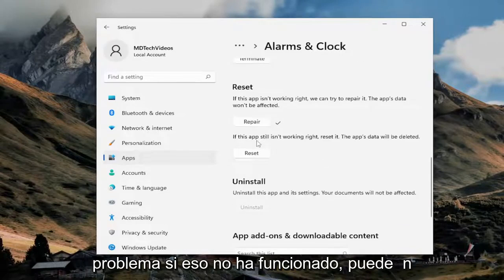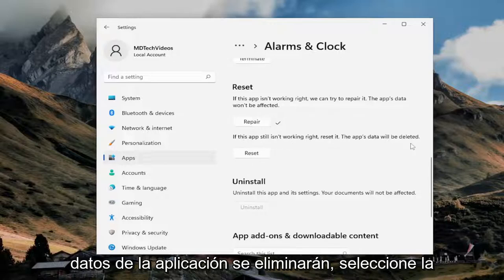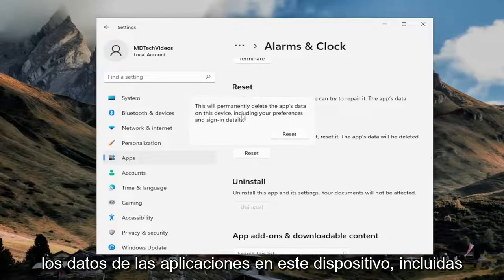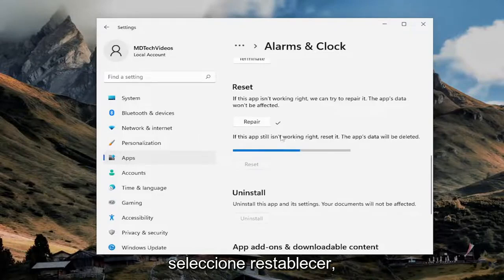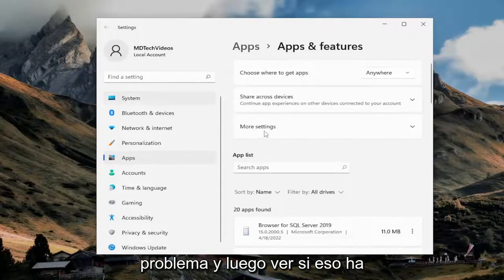If that has not worked, you can select the next option — if the app still isn't working right, reset it. The app's data will be deleted. Select the Reset option. This will permanently delete the app's data on this device, including your preferences and sign-in details. Select Reset, then relaunch the game you're having a problem with and see if that has resolved the problem.